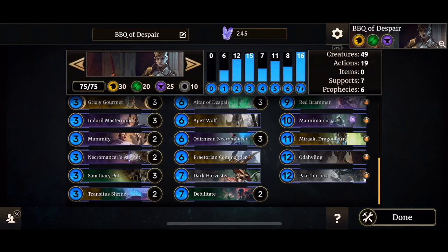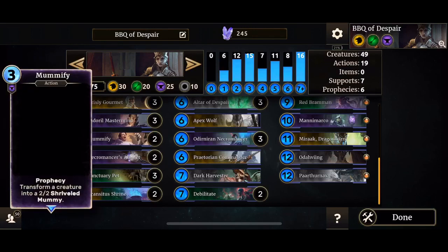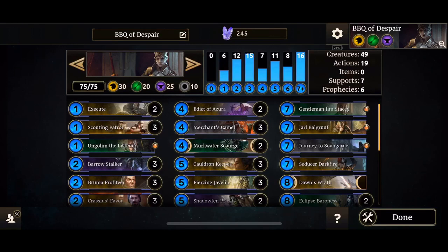We've got only two copies of Amulet and Shrine in case of removal, but your optimal board will be a Necromancer's Amulet, a Transitor's Shrine, and two Altars of Despair active. Then we have Edict of Azura two copies, Merchant's Camel, Murkwater Scourge, Cauldron Keeper three copies. At one point you'll begin spawning those keepers and things will get pretty insane, pretty fast — just think about multiple sacrifices, you'll pop out more and more stuff.